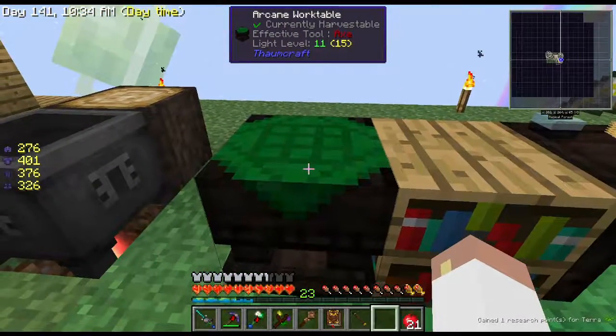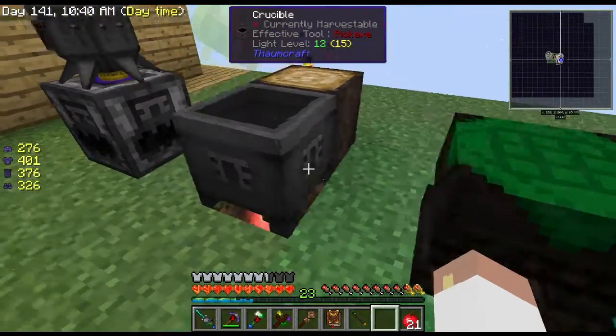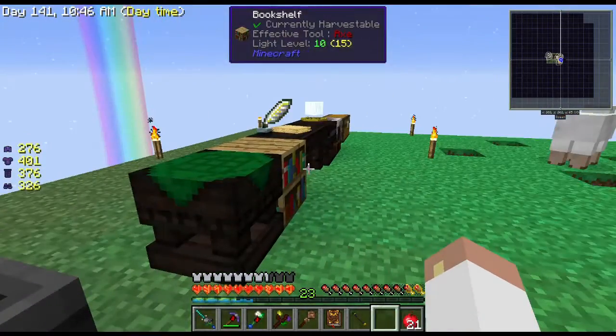And then this right here is the Arcane Work Table, which is basically one of those tables that we did — you tap it with your wand and you get this. And then this is a cauldron tapped with the wand — it gives you a crucible. There are a couple other things we made; we'll go over that.